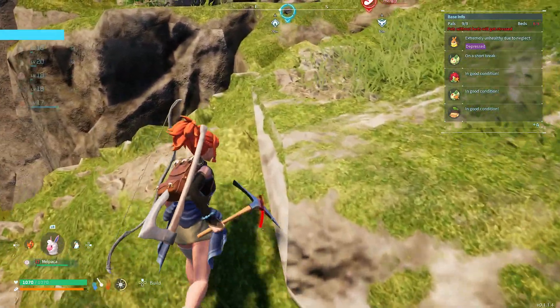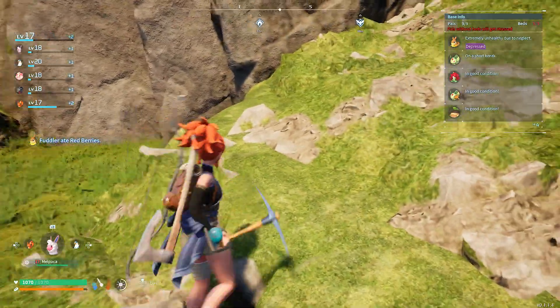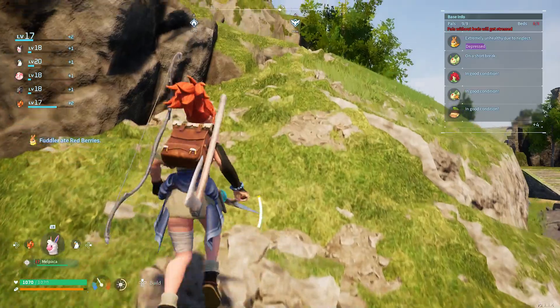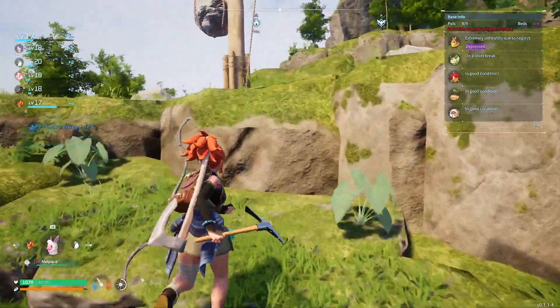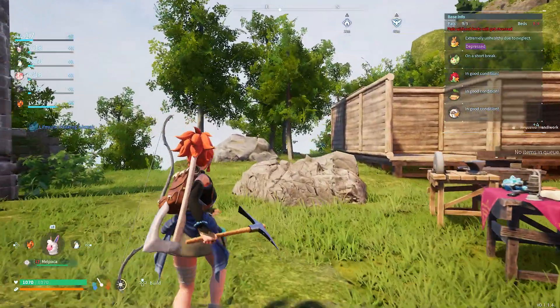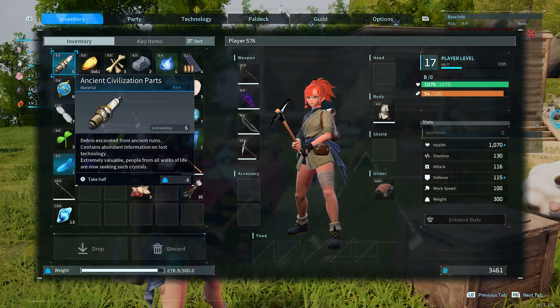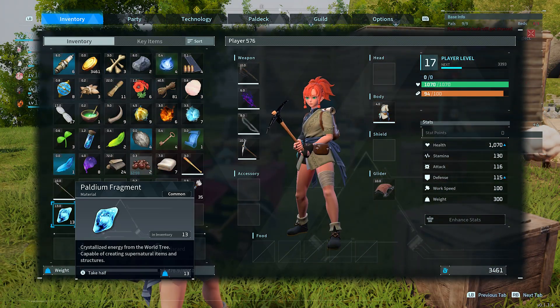But that's more or less how you do it. You just have to run around using your pickaxe that you make on your simple workbench with a little bit of wood and stone, which is pretty simple to get — just stone and wood. You punch or use an axe on a tree, and then you've got a load of Palladium. So that is how you obtain Palladium in Palworld. Thank you for watching.